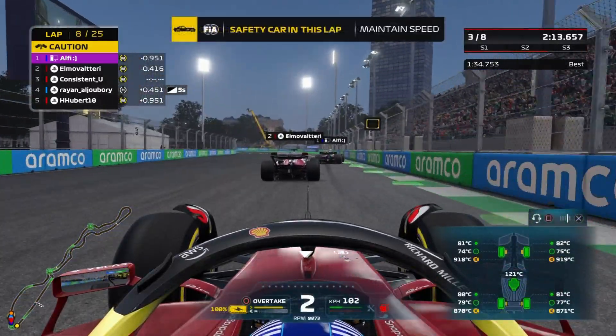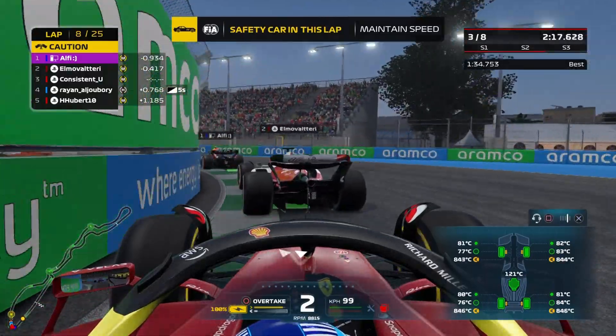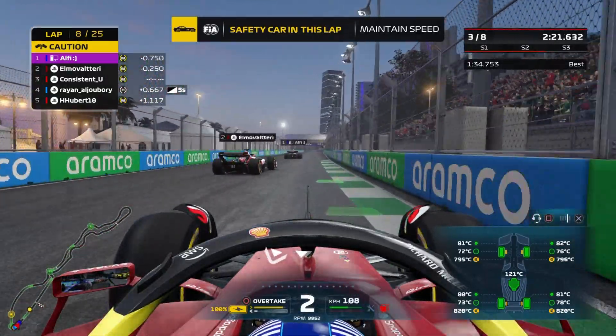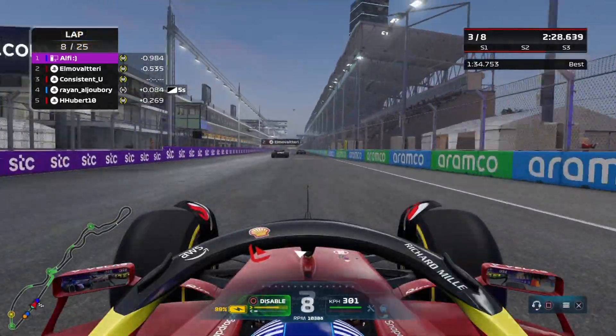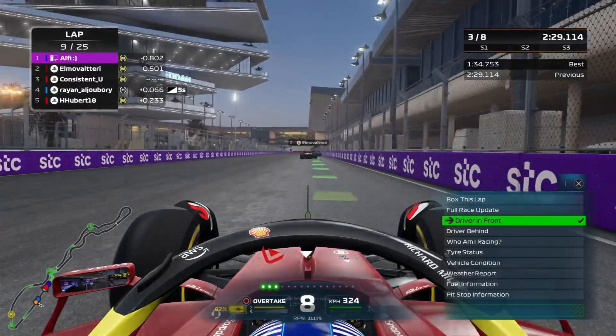Lap eight, heading onto lap nine around Jeddah. We're about to go racing again chasing Elmo Valtteri and Alfie up ahead. We make contact with Elmo Valtteri — he was just so slow through there. Nothing much I could have done; I could have braked more but it didn't cross my mind. I had to stay as close as possible, and he was just awfully slow there.